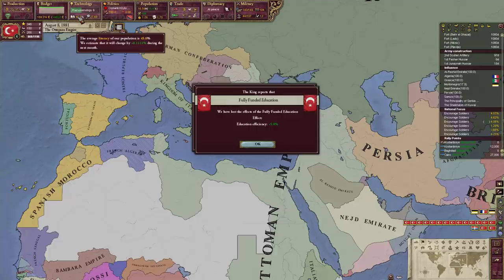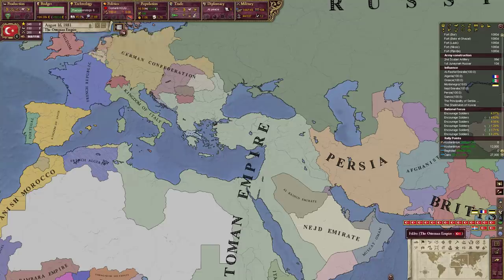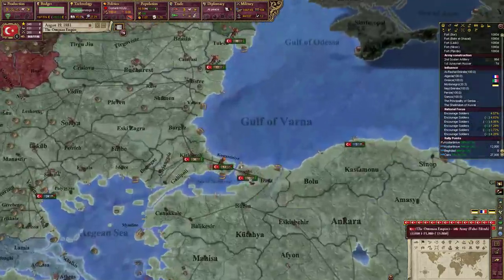Now it's 0.11 per month. So pretty much in a calendar year, in 12 months, we increase like 1.3 to 1.4-ish percent. Which is pretty awesome.